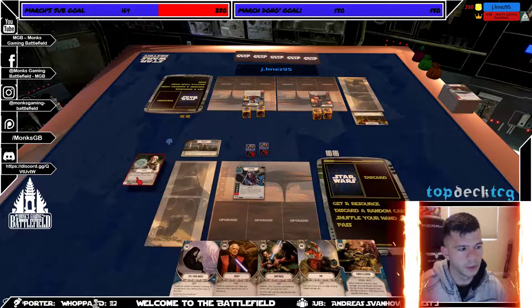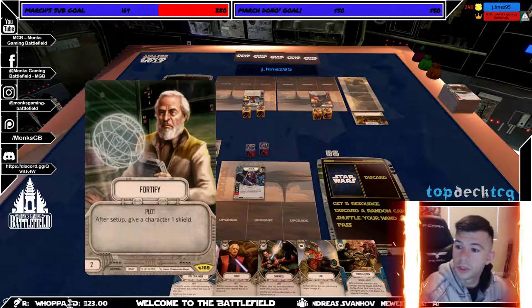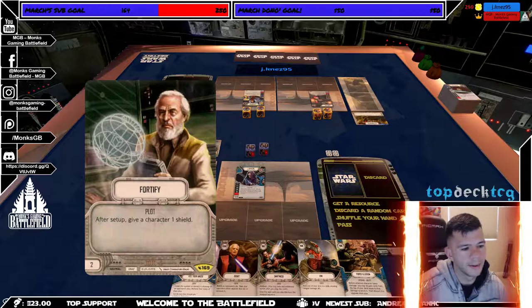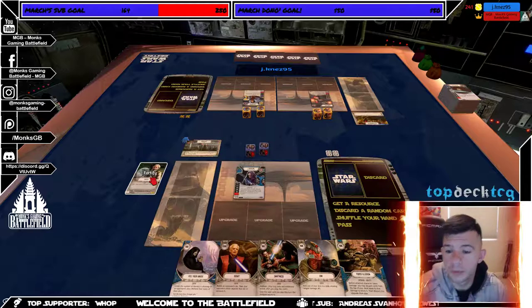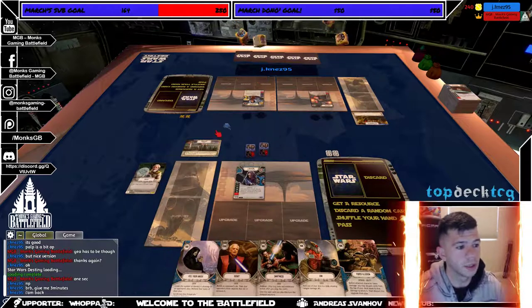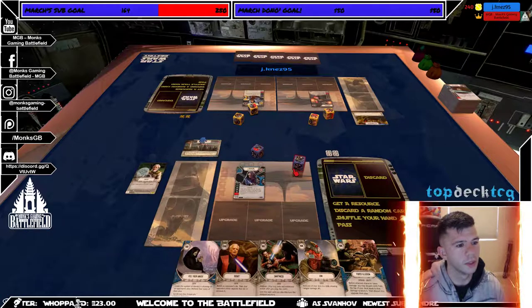I also have Fortified for that extra shield — it's pretty much a must-have. Other than the plot that gives you two additional on the roll-off, I don't think the roll-off is really that big of a deal, maybe against Sabine-Ezra but that's really about it. Thank you so much everybody — thank you to Top Deck TCG, thank you to my Patreons, thank you to Captain Emo Games, thank you to my subscribers and likers.